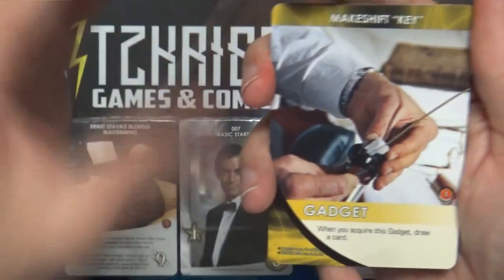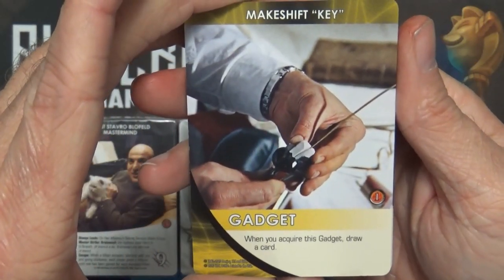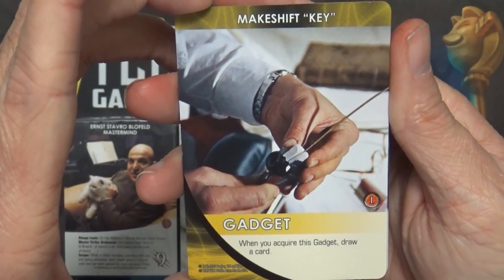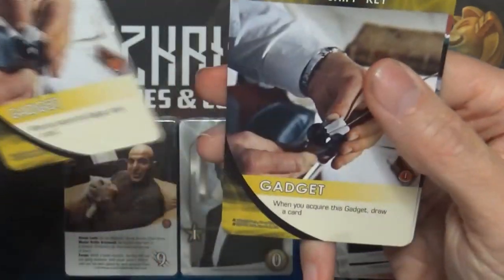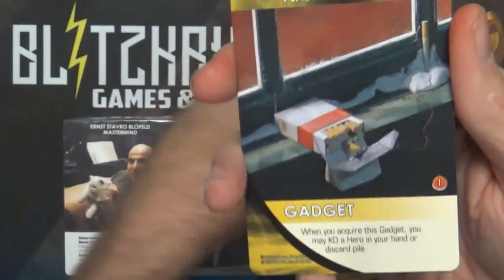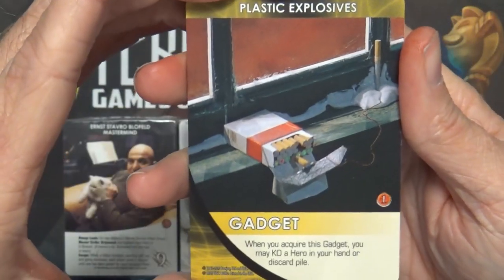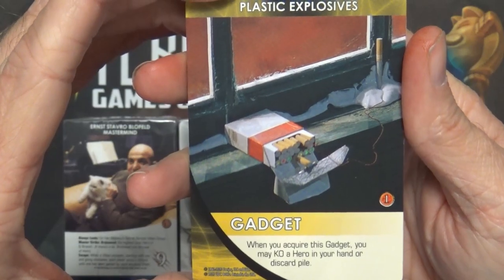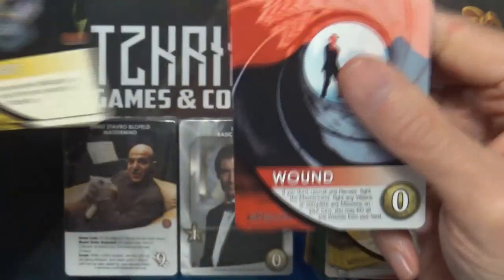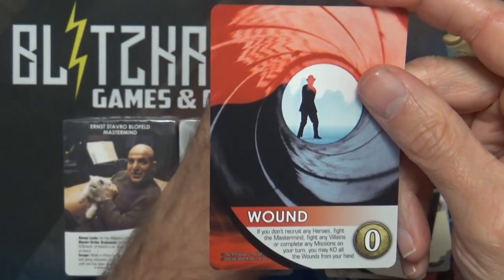Gadgets to add to the bystander or gadget deck. When you acquire the gadget, draw a card. We have a Makeshift Key and Plastic Explosives - when you acquire this gadget you may KO a hero in your hand or discard pile. And then we have a wound card.